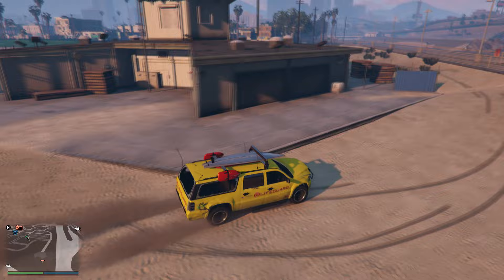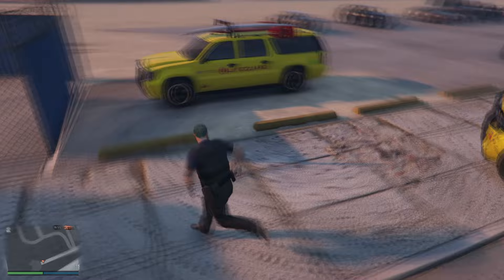Once you find it, get inside the lifeguard vehicle that just spawned and drive it inside your garage — you've now successfully owned the lifeguard vehicle. Then drive it to the nearest LS Customs and put a tracker on it to permanently save it as your personal vehicle. That's how you get the lifeguard vehicle solo.